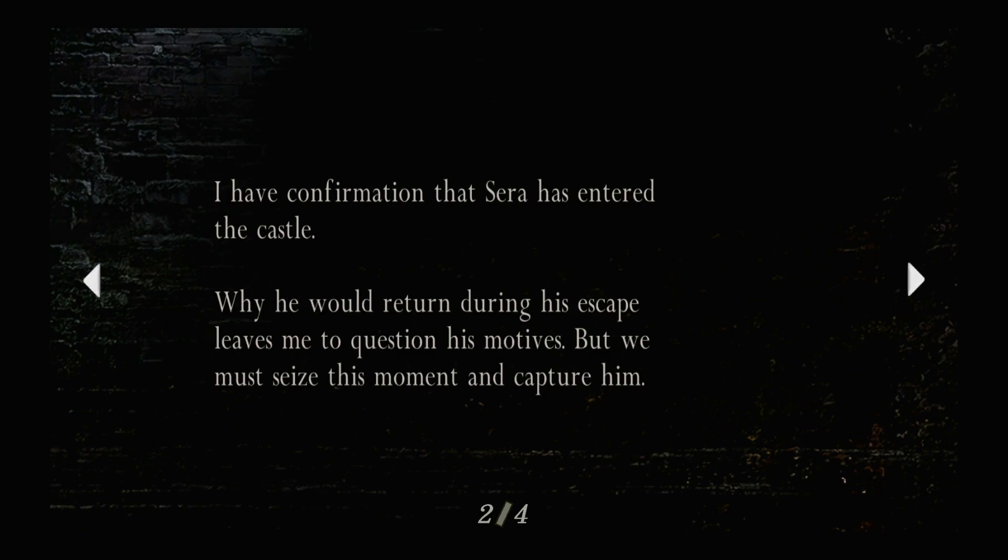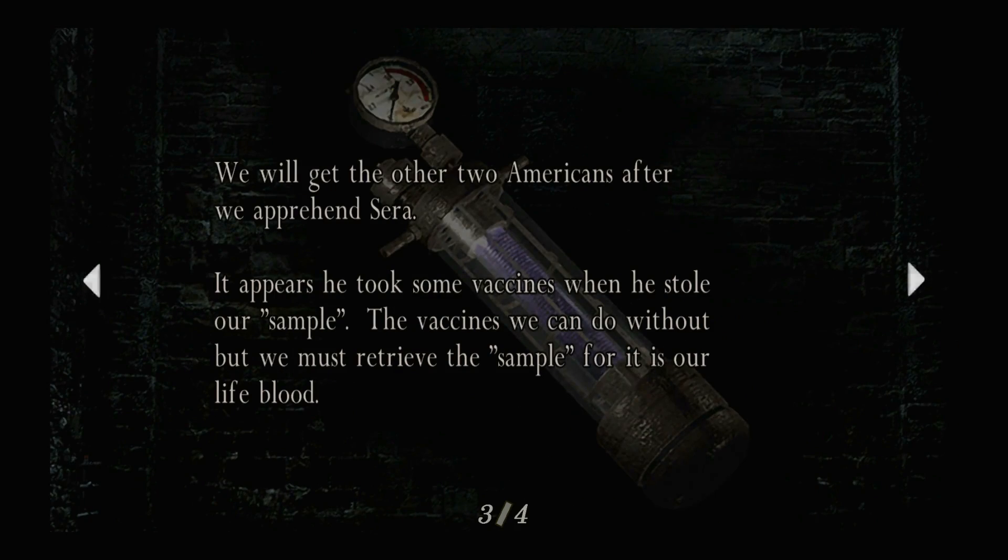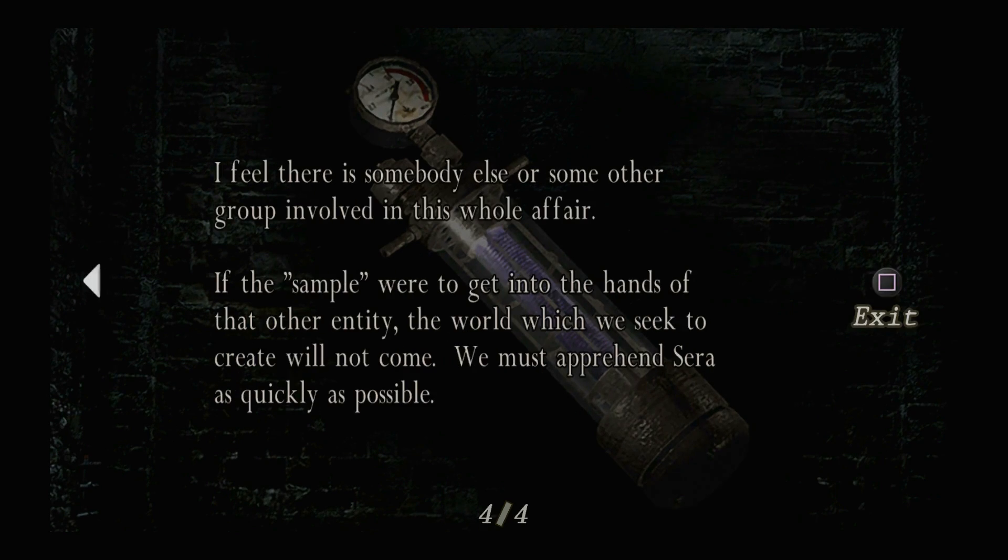Capture Luis Serra. I have confirmation that Serra has entered the castle. Why he would return during his escape leads me to question his motives, but we must seize this moment and capture him. We'll get the other two Americans after we apprehend Serra. It appears he took some vaccines when he stole our sample. The vaccines we can't do without, but we must retrieve the sample — it's our lifeblood. I feel there is somebody else or some other group involved in this whole affair. If the sample were to get into the hands of that other entity, the world which we seek to create will not come. We must apprehend Serra as quickly as possible.